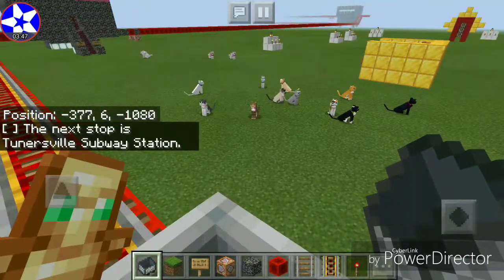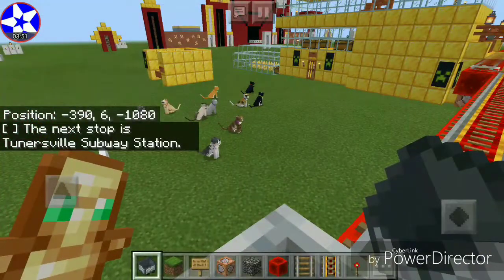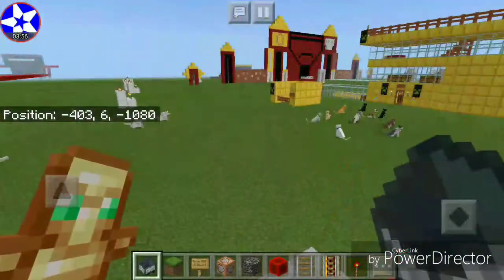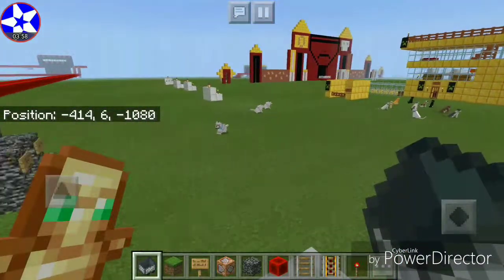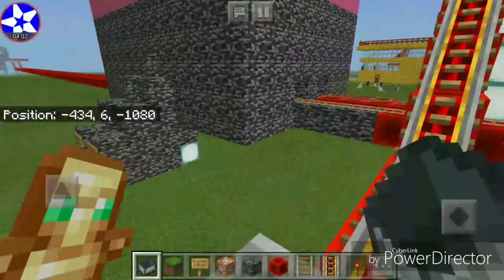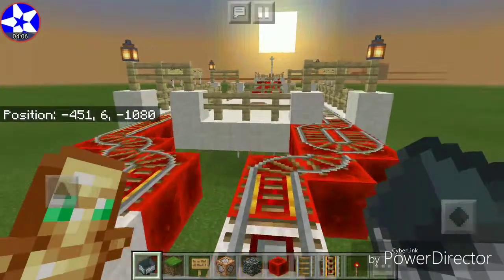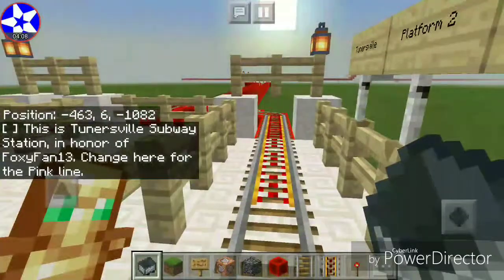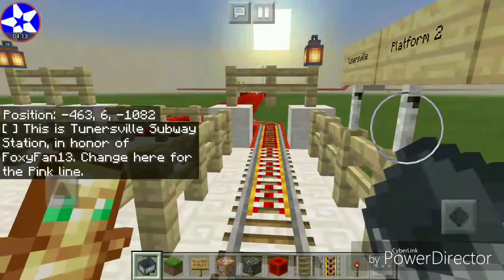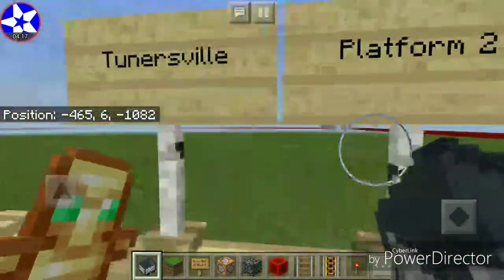There are Foxyfan13's pets and jets in there. The next stop is Tunersville subway station. There's Tunersville station. This is Tunersville subway station, in honor of Foxyfan13. Change here for the pink line. Tunersville — bye-bye. The next stop is Carnegie.